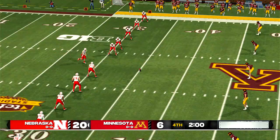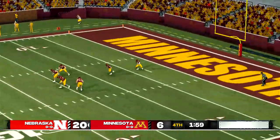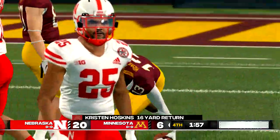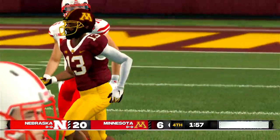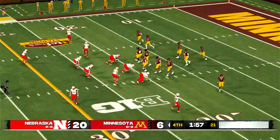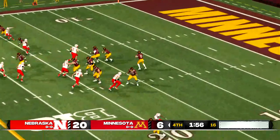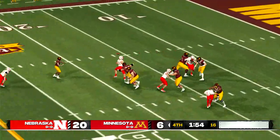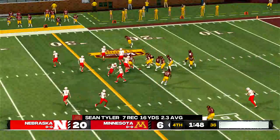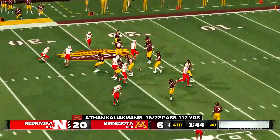Nebraska gets set to kick this one away. He'll return it from the four-yard line. I have a feeling we haven't seen the end of the fireworks today. Now you're getting into pretty desperate time — you've got to be going for the end zone and just hope you can recover the onside kick. Down he goes at the 25 — a five-yard gain. You don't have to go deep every play to be successful. That's always a good gain.